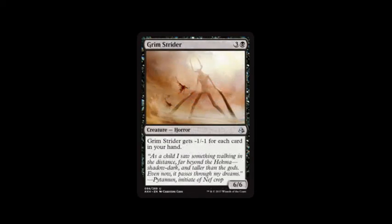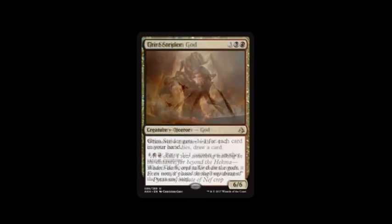Grimstrider is our next card. It costs swamp and three, and it gets negative one, negative one for each card in your hand. It's a six, six if you have no cards in your hand. I did use that when I was down to like three or fewer cards in my hand, so it wouldn't be like a zero, zero.